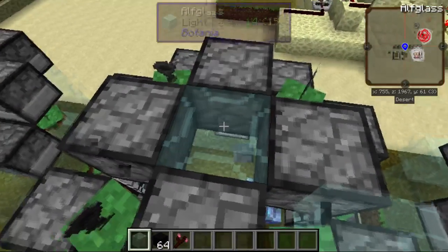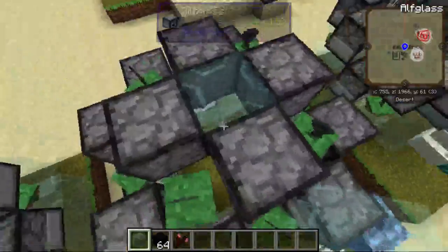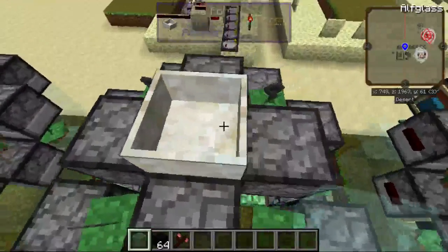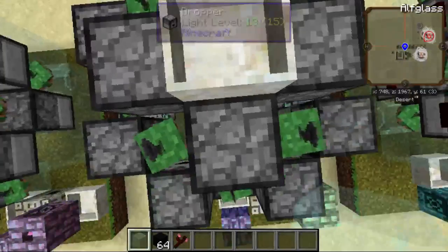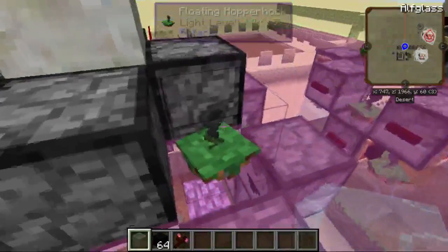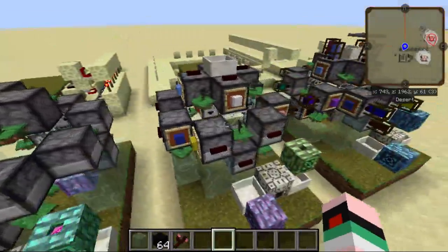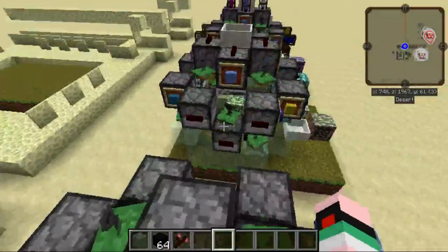Don't forget to put a block here. As you can see, I put a Mana Pool here. For this block, you could use any of the special Mana Pool augments like the Alchemy Catalyst, or a Void Mana would be a good idea too, depending on how you have this set up. This Mana Pool is going to be connected to all of the Hopper Hawks so that their pickup range is increased. This spreader will aim up at another spreader that will aim at this Mana Pool — we'll cover that later.